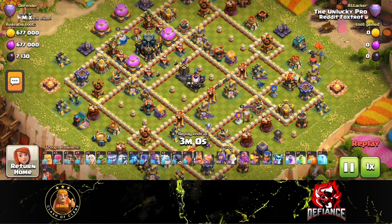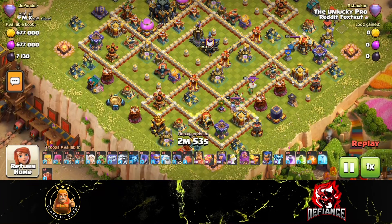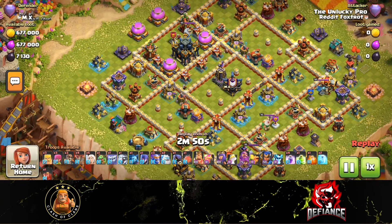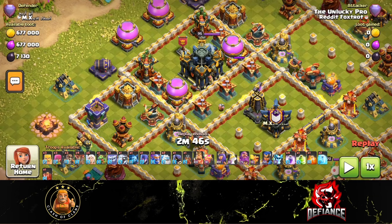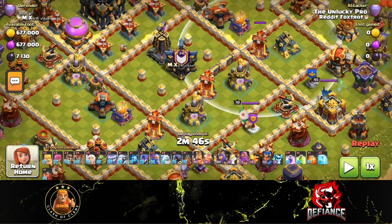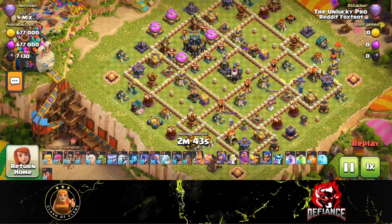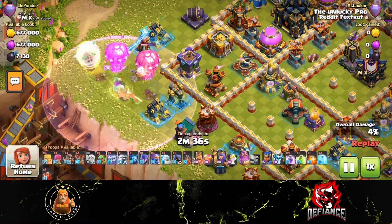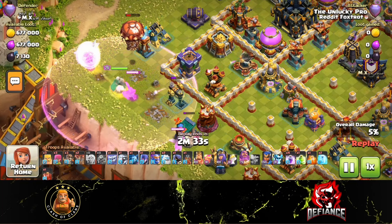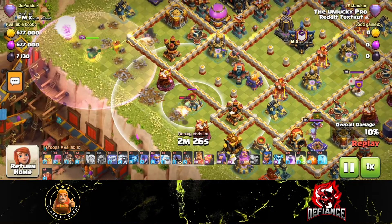Next up we've got another boxy anti-fireball base — another base modified from town hall 16 to fit town hall 17. We're going to go right through the town hall. If I just wall break over here and place a jump on these builder huts, all three of these single infernos will be accessible to my super bowlers once they enter this compartment with the monolith and clan castle. All I have to do to set the funnel over here is get a warden walk going — though there's already a mistake I've made, I should have used my smaller troops.